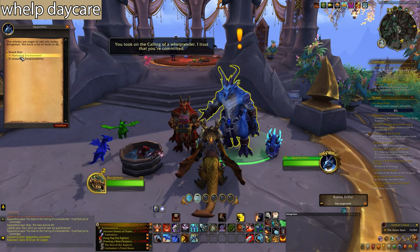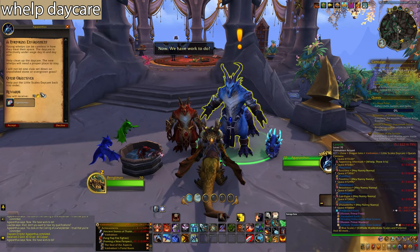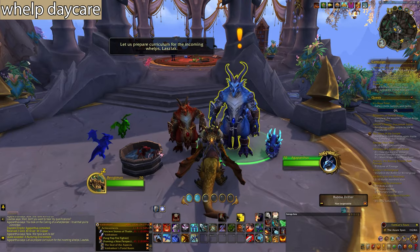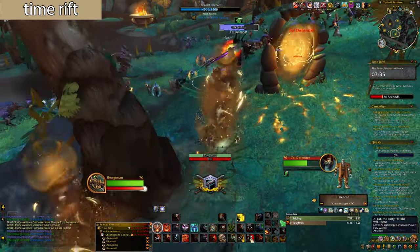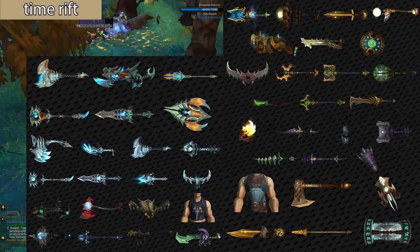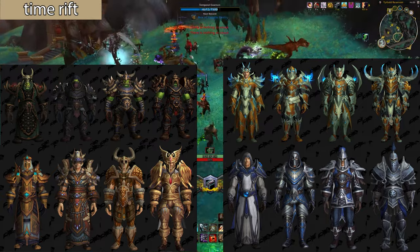Then you need to go back to Valdrakken, take some more quests and complete them. There are 16 days of daily quests and you can get 10 different pets. During the Time Rift events you're able to earn 8 different achievements, 7 mounts, 14 weapons, and 4 pets, plus some transmog too.